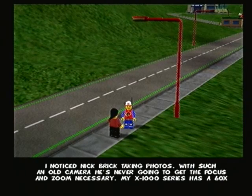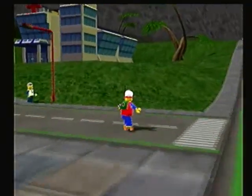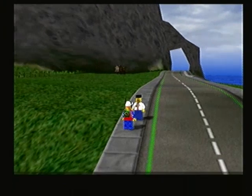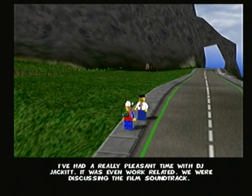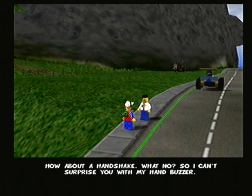Skylane says she noticed Nick Brick taking photos with such an old camera, and that he'll never get the focus and zoom necessary — her X1000 series has a 60x super zoom lens, which is much better. Here's Liam Lentz again — he says he hasn't had a holiday for years and maybe the director will let him have one some day. He comments that the quality of the light here is phenomenal and never seems to change. I note that he sounds like an Australian — which he is.